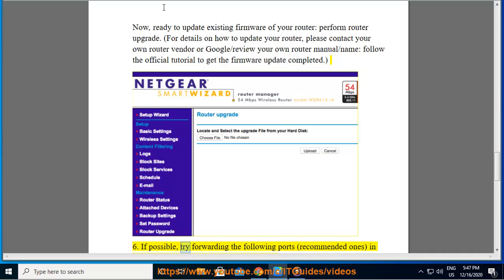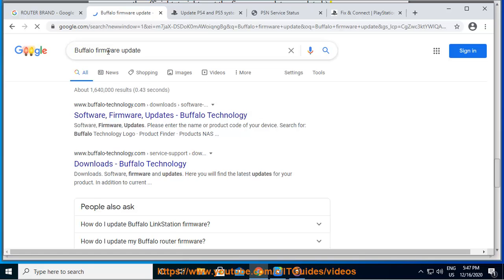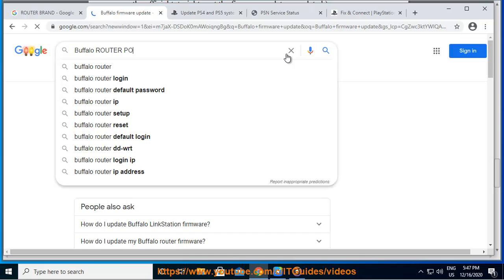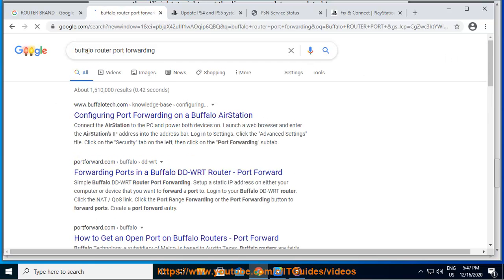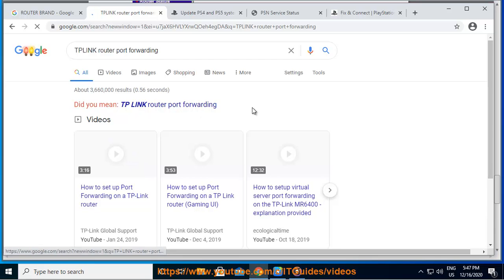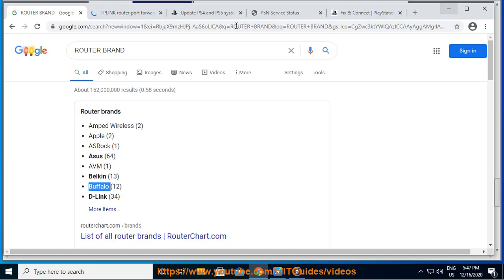Step 6: If possible, try forwarding the following recommended ports in your router. TCP: 80, 443, 3478, 3479, 3480; and UDP: 3478, 3479, 49152–65535. For help with port forwarding and related router settings, please contact your ISP (Internet Service Provider) or find free tutorials online.